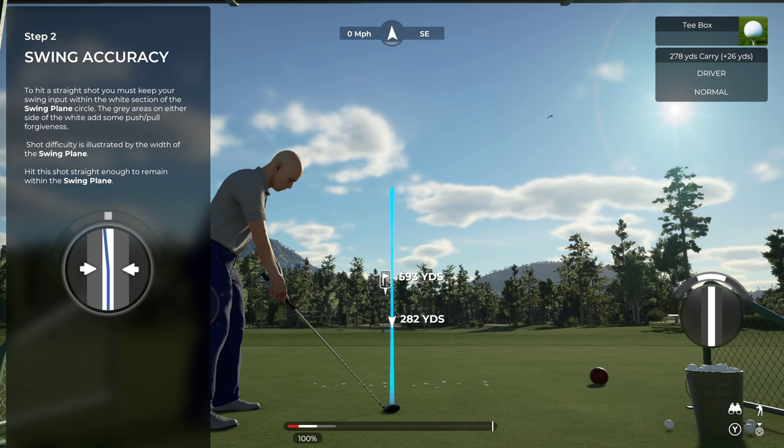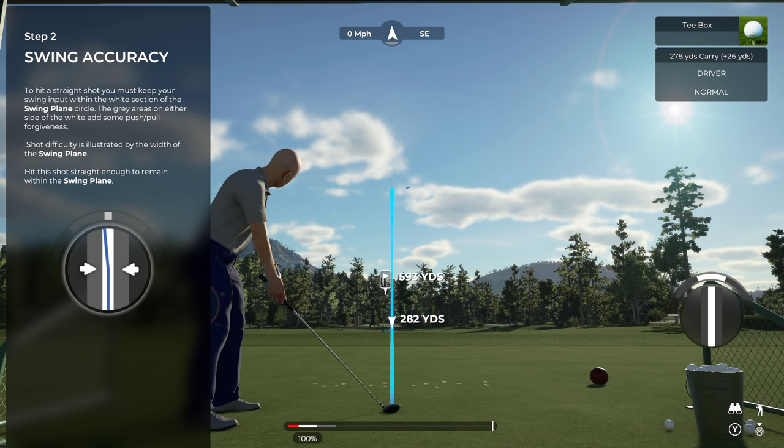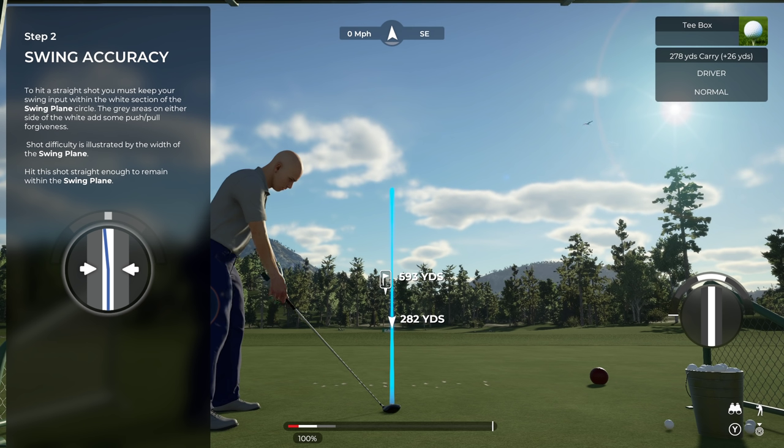The white stripe right down the middle is your swing plane, and either side of it you've got two gray bars — those are your forgiveness bars. Some clubs like drivers will have more distance but less forgiveness and a narrower swing plane, while others will have a little less distance but a wider swing plane and more forgiveness. Once you come out of the white lines and go into the forgiveness zone, that's when you'll start getting hooks and slices.